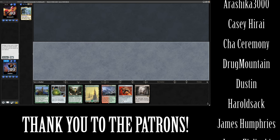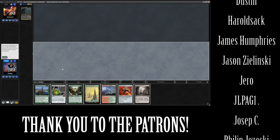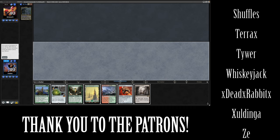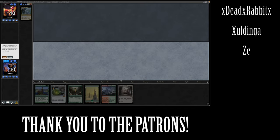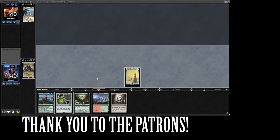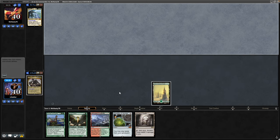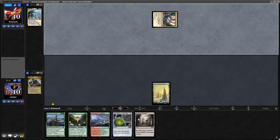That's looking much better. Really like the fetch with Crucible of Worlds and the Lotus Cobra, so we'll get rid of the Nemesis Mask. Additional land drops would be good so we can start to actually accelerate our mana with the Wooded Foothills and the Crucible, but not going to complain too much about this opening hand.